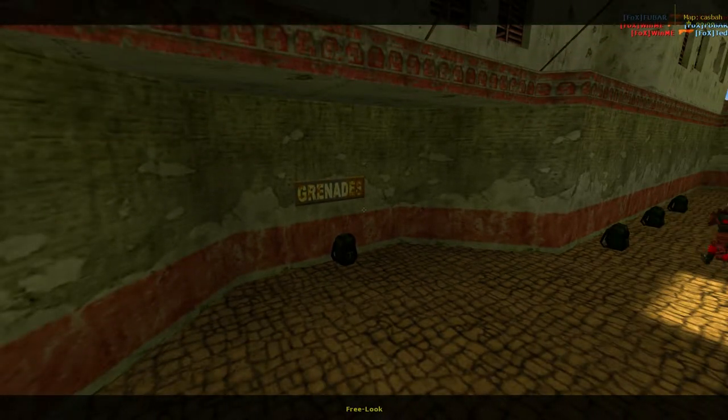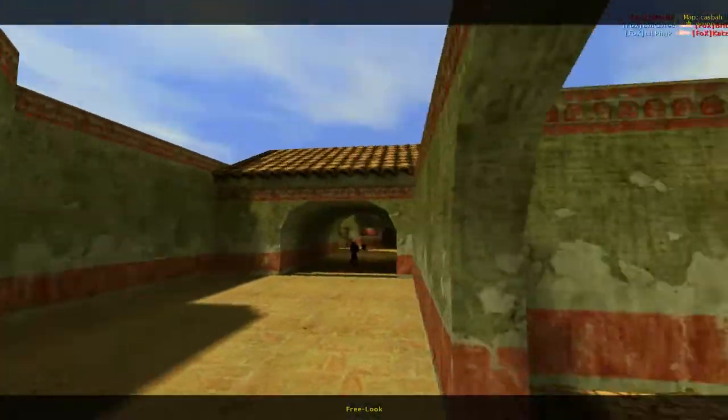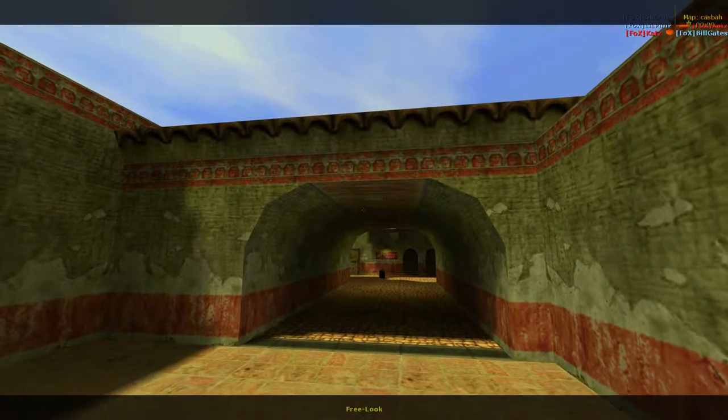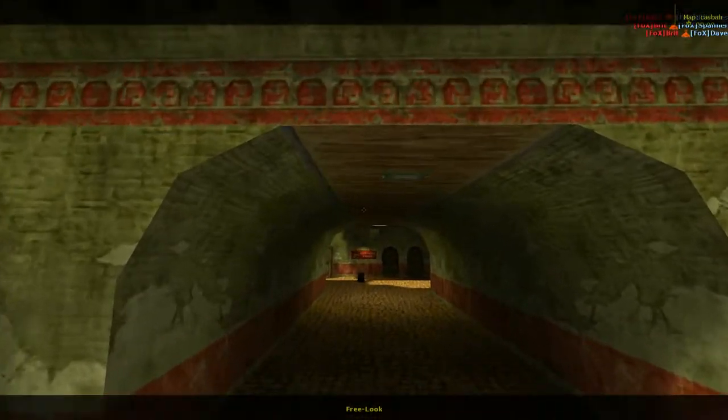You can actually get grenades in the spawn point here. So here's the red spawn point, or the resupply, whatever you want to call it. Even though it's asymmetrical, there are some similarities between the two sides, as you'll see as I go over them.